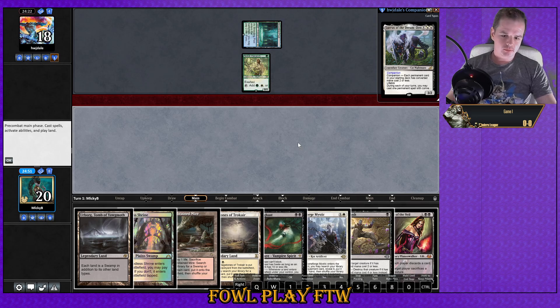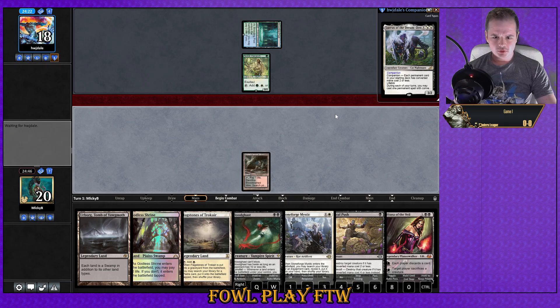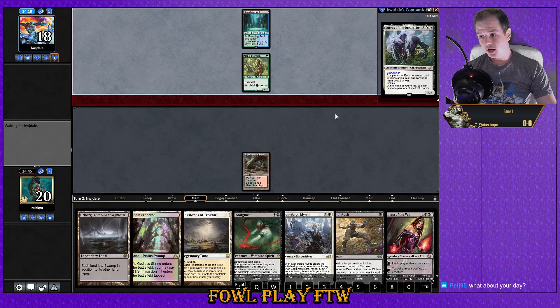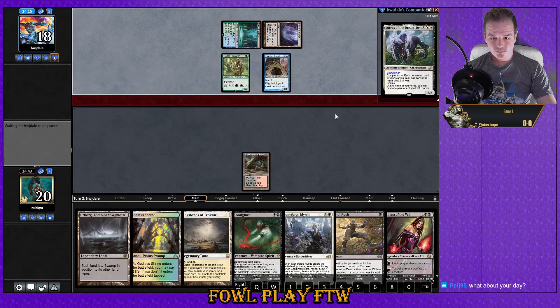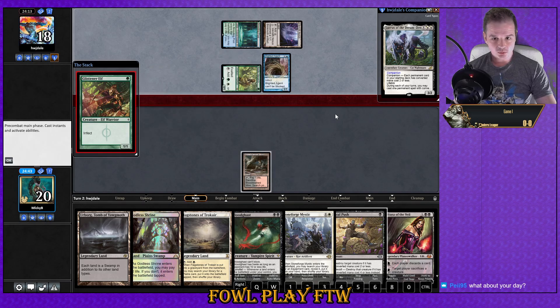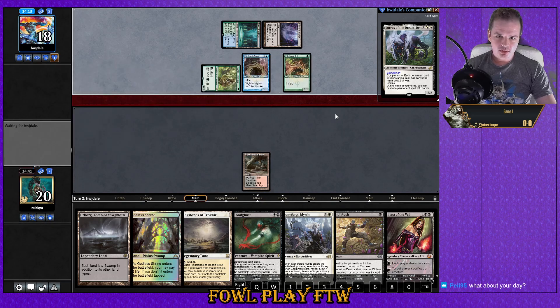Hmm, is this like the Humans deck? I'm unsure. Let's play Bloodstained Mire and pass it to our opponent. Double infect creature to the board — alright.